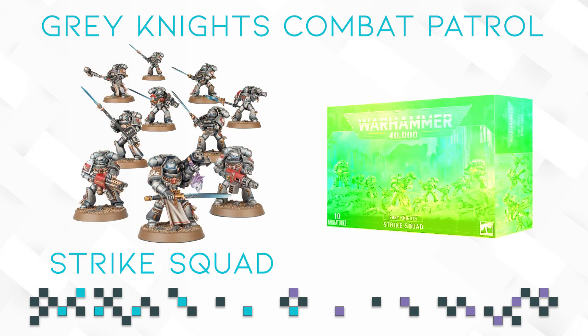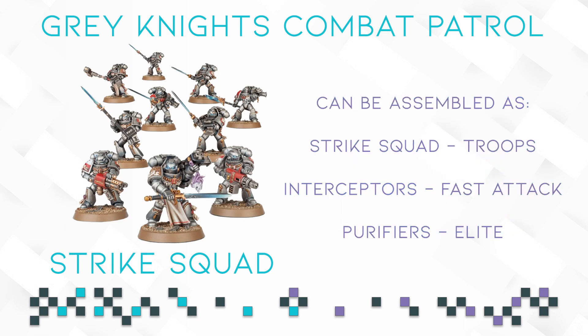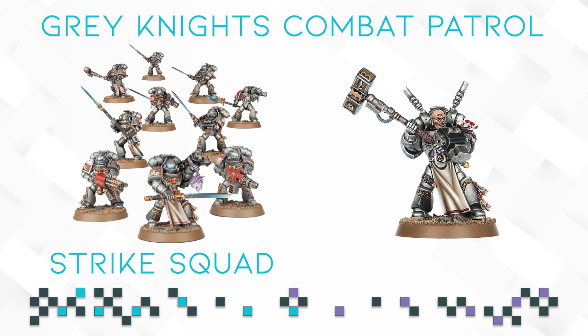Next up we have the Grey Knights Strike Squad. This kit is only half of a regular box — five models — but they can be built in many different ways: as a regular Strike Squad (troops), a Purifier Squad (elites), or an Interceptor Squad (fast attack). You can also assemble a few elite or HQ characters using this kit, making it insanely versatile. Given the box's poor savings, I would have liked GW to add the full 10 models. If you are new to Grey Knights, assemble them as a Strike Squad; if you want the competitive option, build Interceptors and look for troops elsewhere or buy more Strike Squad boxes.